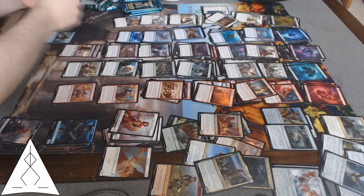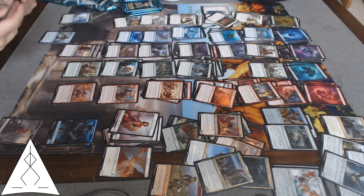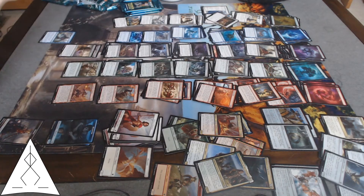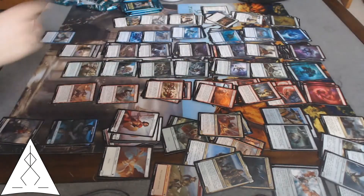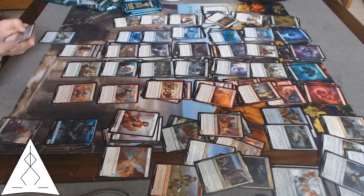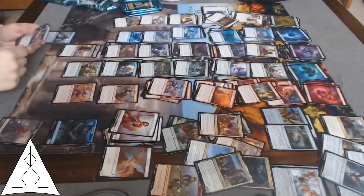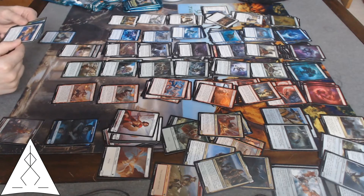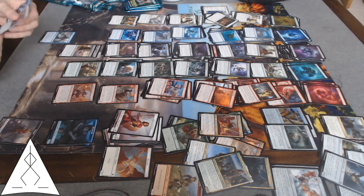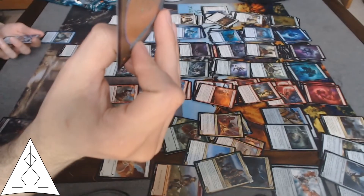Another Grim Physician, another Thirst for Meaning. Setessan Skirmisher — gotta show that one off. Grove Dancer — minor self-boost on constellation, not bad. Plus one plus one and ETB damage, always nice. A 4/4 flyer for six, and when he dies I get to return an enchantment. Nice, that is nice.